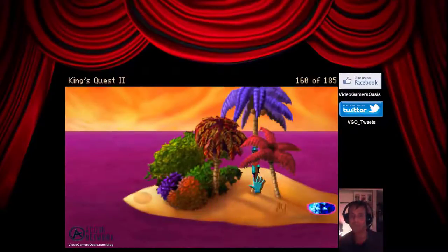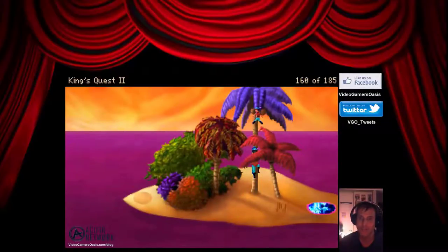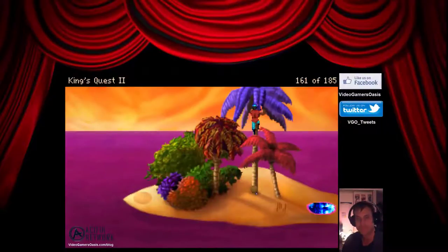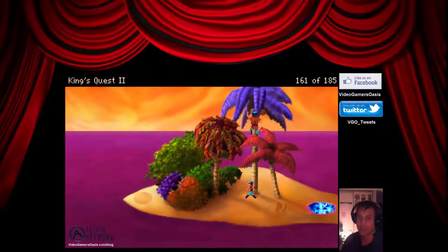Let's grab the coconut. You need to climb higher. Please get me the coconut. You remove an ample-sized coconut from the bunch growing in the treetop. Excellent. You are already climbing the palm tree. Let's get down from the palm tree, please. Graham, get down, okay?